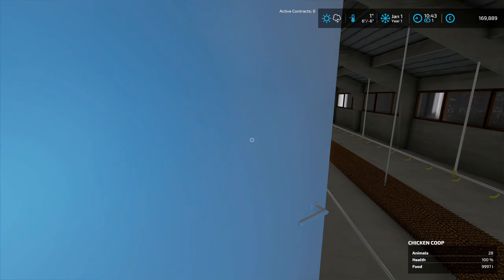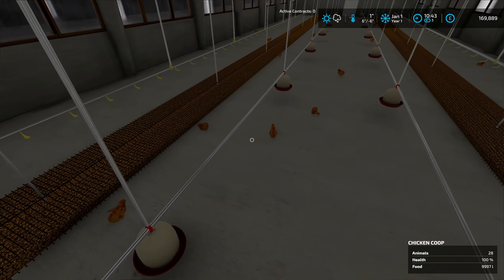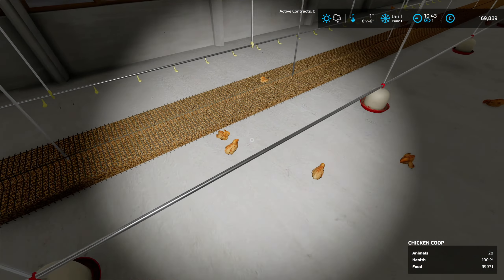Hello and welcome back to another episode of Moss Valley. We are now on the first day of January. Since the last episode, I sold two pallets of eggs that we ended up with - they came to just over 10,000 pounds.